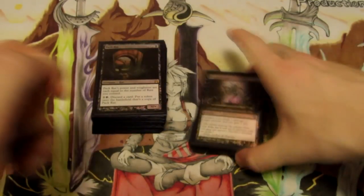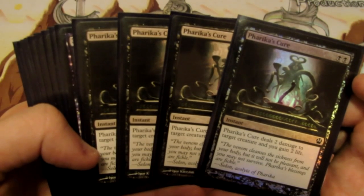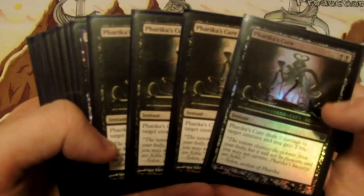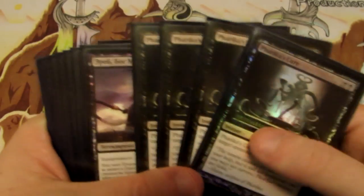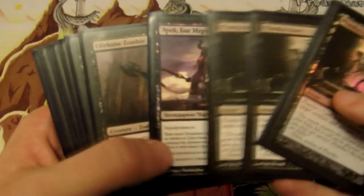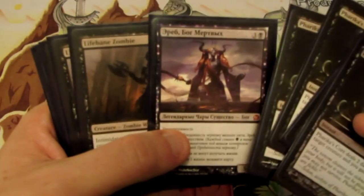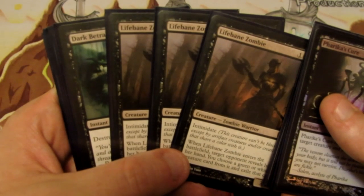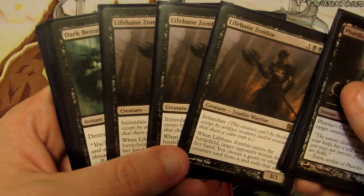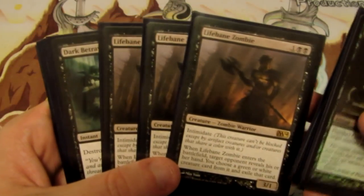For the sideboard we have four Pharika's Cure, which deals two damage to a target creature and gains us two life — useful against aggro matchups like red deck wins, letting us kill creatures with two toughness or less while gaining two life. We have one more Erebos for the mirror match and control matchups to prevent life gain from Grey Merchant and Sphinx's Revelation. And we have three Lifebane Zombie in the sideboard — we kept it in the 75 but shifted it to the board to bring in against matchups where our opponent has a lot of green or white creatures, letting us see their hand and potentially exile one of their creatures while still having a 3/1 with Intimidate.